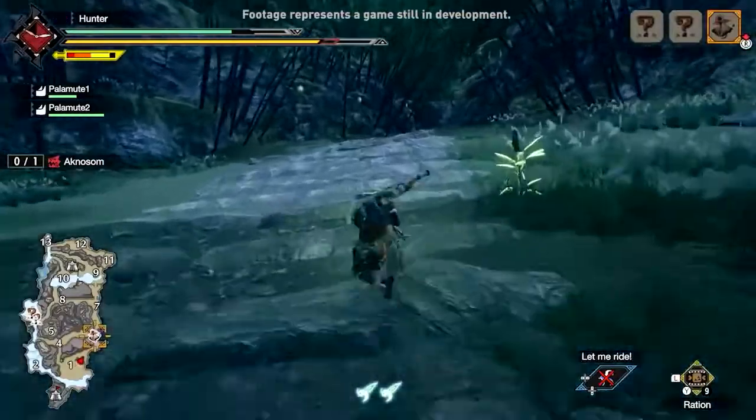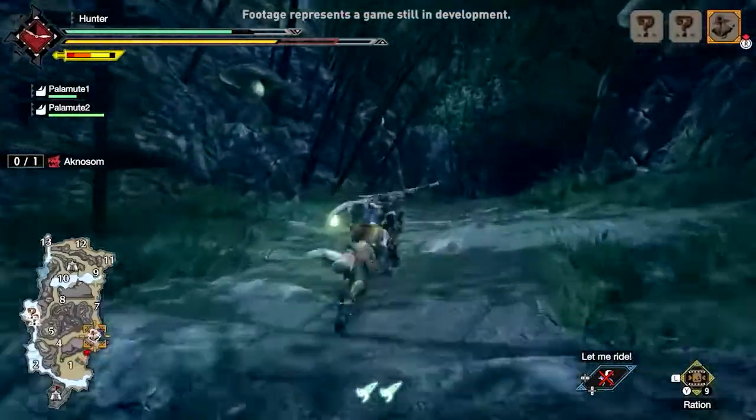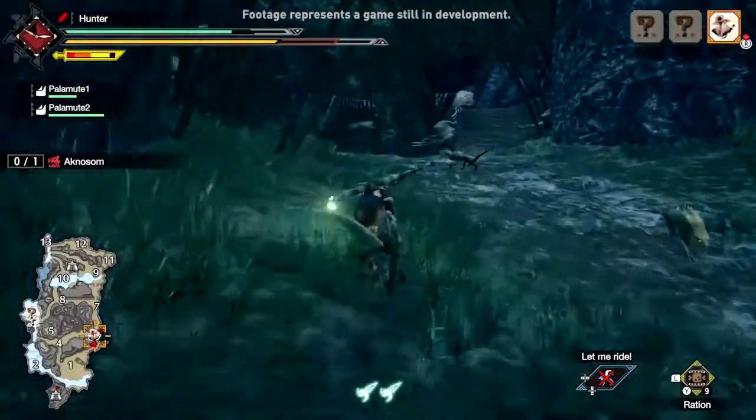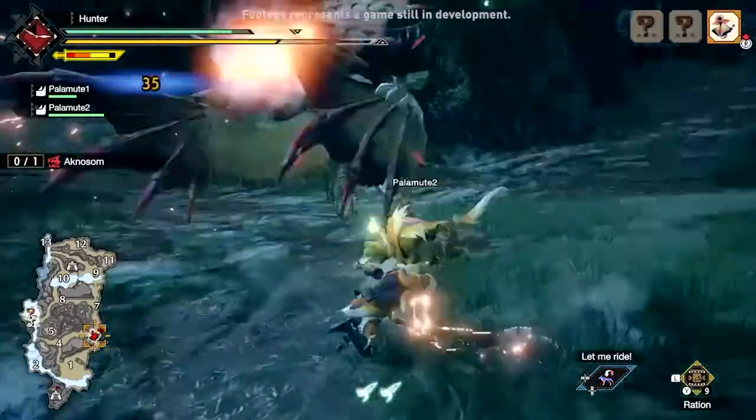With our hunter fully prepped and ready to battle, it's time to hunt down our target, the peculiar bird wyvern, Agnasom. Upon finding our prey, the Palamutes quickly engage in battle and take the role of active fighters during the hunt.